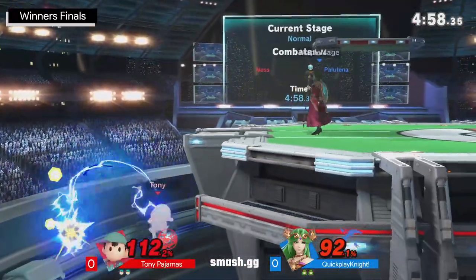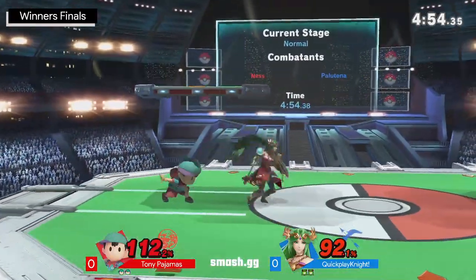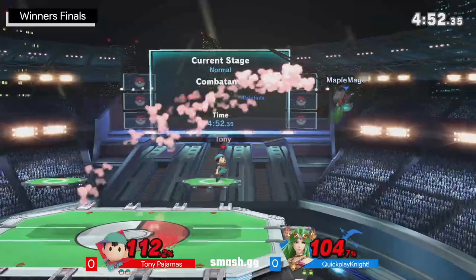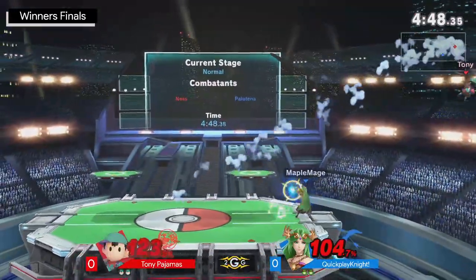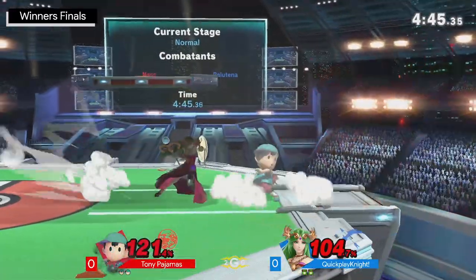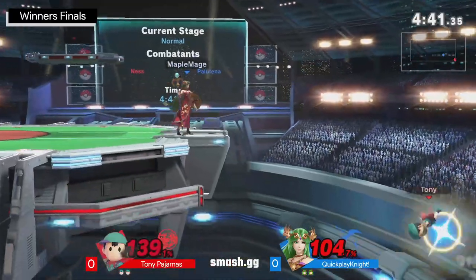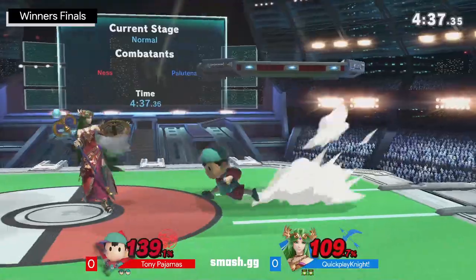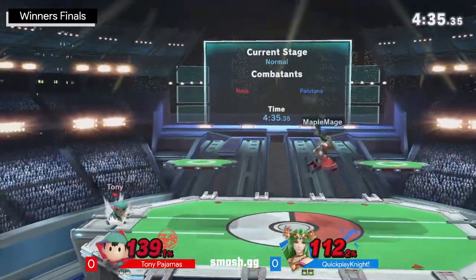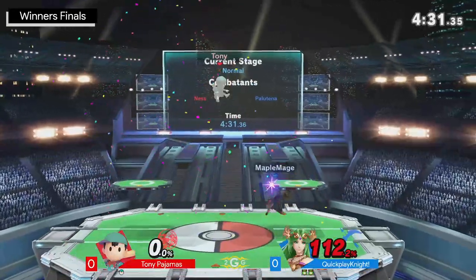It absorbs at that time. But we talked about this — it just doesn't give him much health. It's not a danger for Palutena to let that explosive flame get absorbed. Good job right there to catch him — not going to kill, but it is going to put him in a really bad position. I expected the up smash to two-frame, to be honest. That probably would have been the better option, but the dash attack can blow up that stock either way.